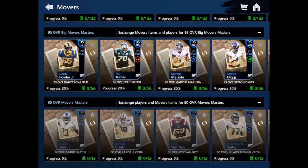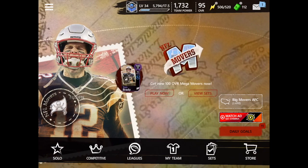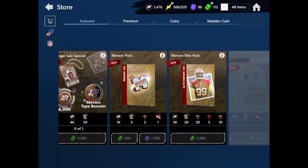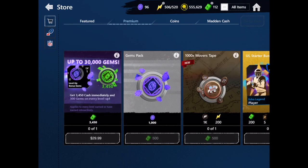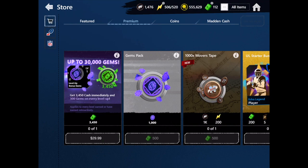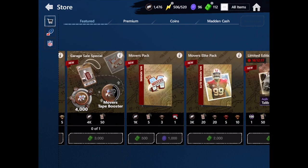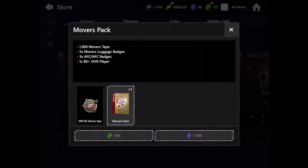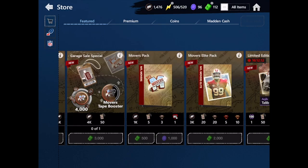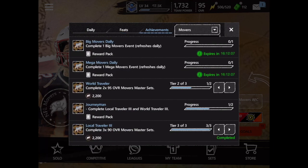What you need to do to get Michael Vick is you're going to need 220k Madden tape. You have to go in the store every single day — there's a 75,000 coin pack in here that lets you get 1.5k Madden tape. This pack is really good too because you're gonna need a lot of tape. You can also do achievements to get a lot of tape.